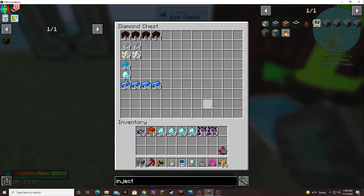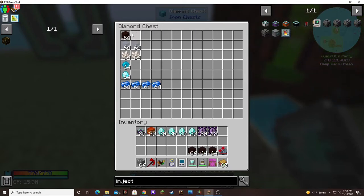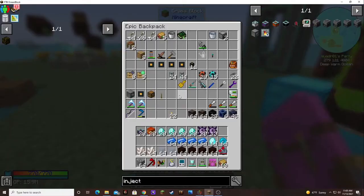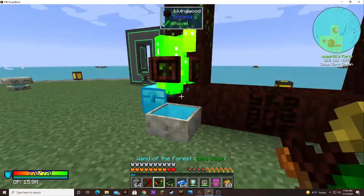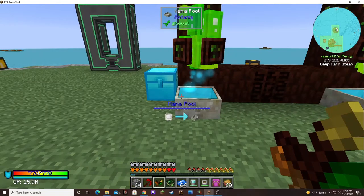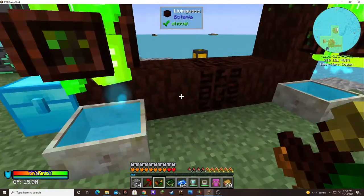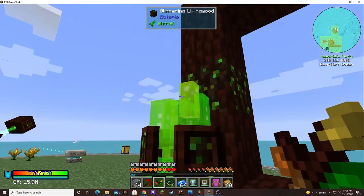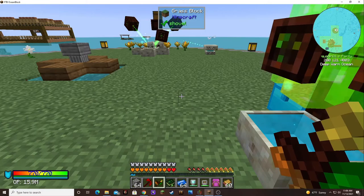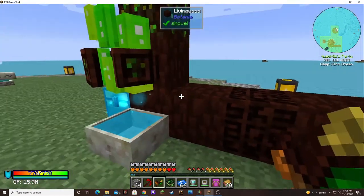I scavenged up enough mana to fill up both pools, so we'll have enough to prepare some of this stuff to go through the portal. All we gotta do is tap this with the wand — I just transferred the mana with my ring. I don't know if a spark would work on top of that, but I know the pylon has to be directly over the mana pool.